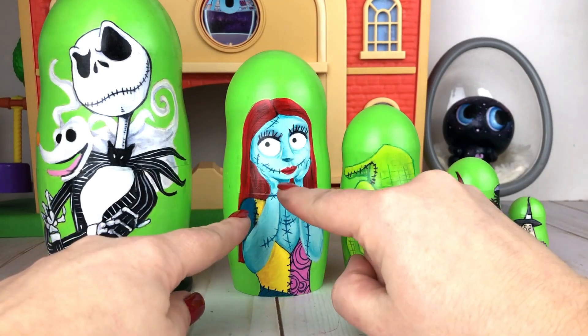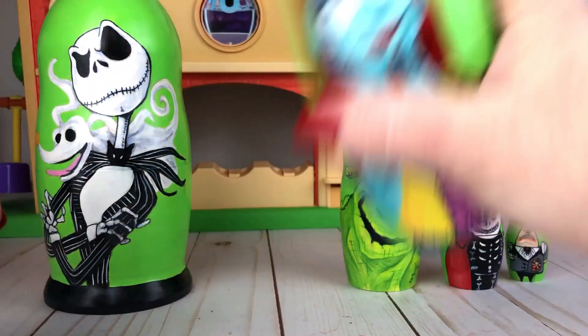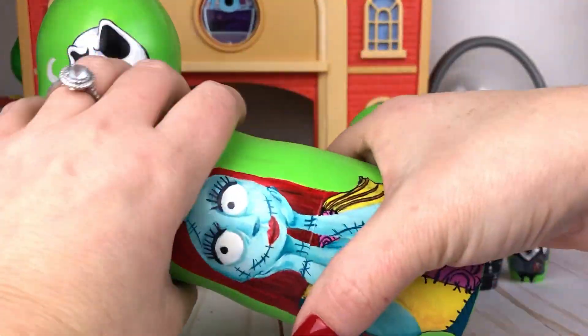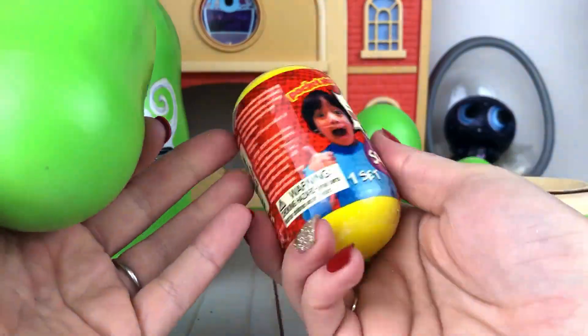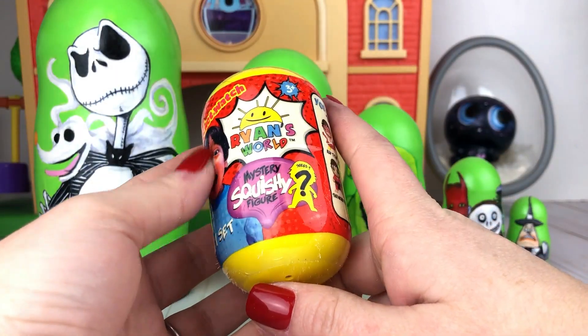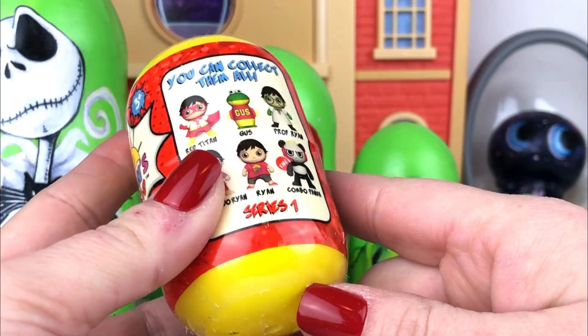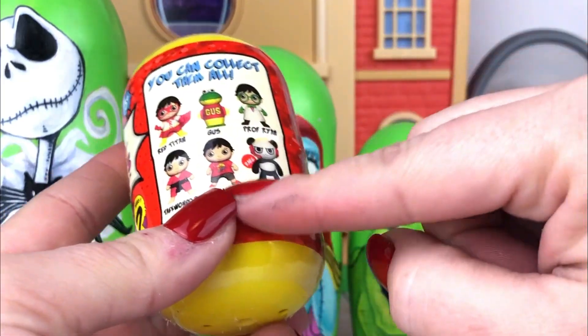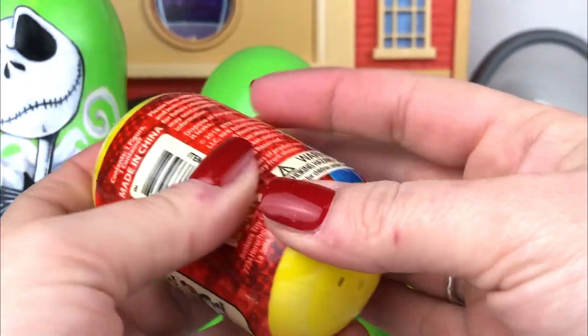Who's ready to open up Sally? Do you think there's something inside of Sally? Let's listen — I hear something. It's Ryan's World Mystery Squishy! You can get one of these figures in series one. I've been waiting for this panda but we still haven't got him yet, or even the frog.